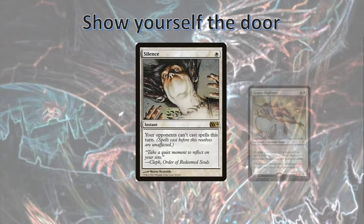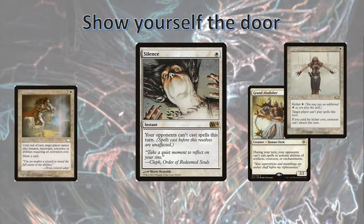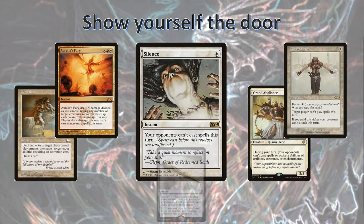You can do this with Silence, or having a Grand Abolisher in play, Orm's Chant, Abeyence, or even Aurelia's Fury. You could even put some of these on an Isochron Scepter. We do have other uses for Isochron Scepter which I'll get into in a little bit, but basically we want to find some way to quickly and easily prevent our opponents from doing anything during our turn while we combo off.